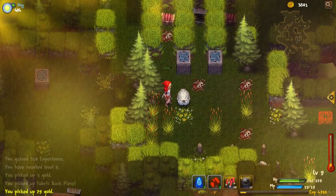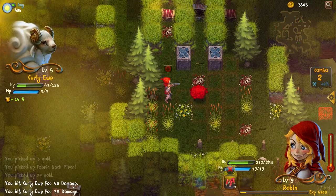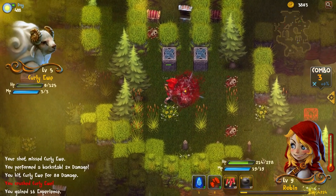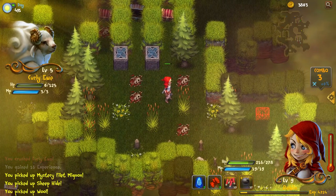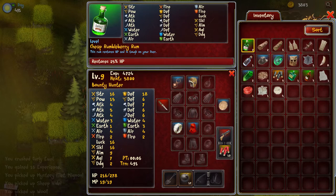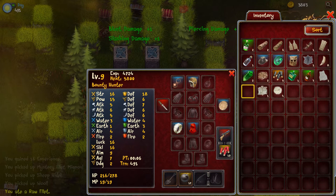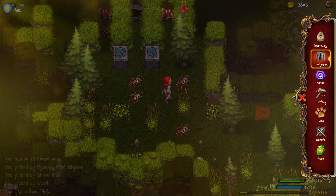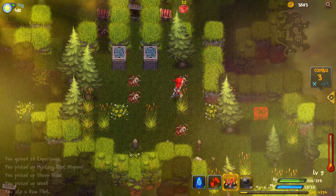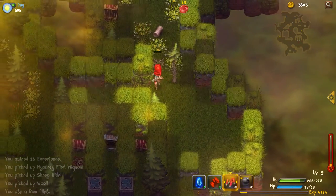Do we kill the sheep? Only a complete monster would do that - so let's give it a go. The sheep actually dodged out of the way. We got sheep high wool, and a mystery filet mignon. Can I eat it? I put my blunt damage, slashing and piercing damage up one. And you see at the top of the screen it's got 33, so that will last 33 turns - that's pretty good. I don't think 33 is very much though, we probably won't even run into anything by then.